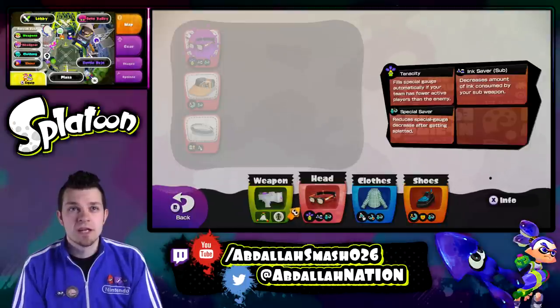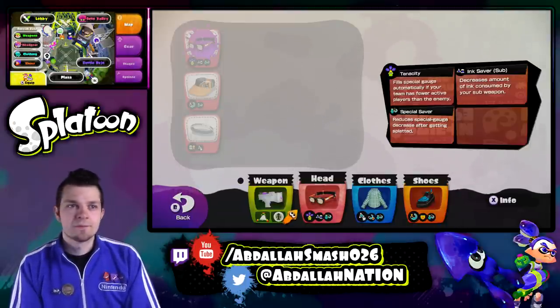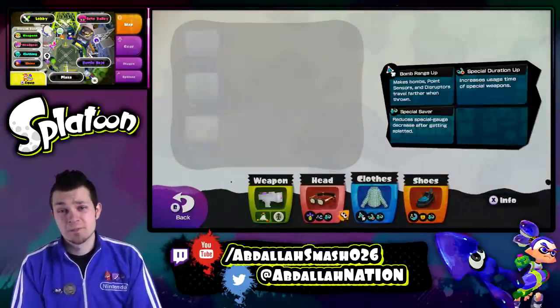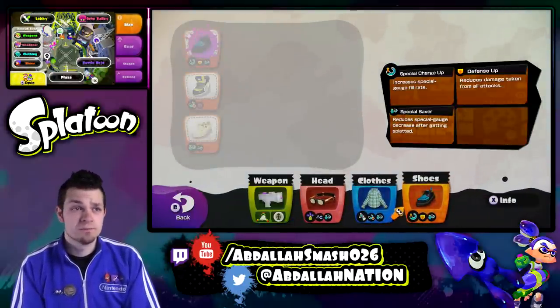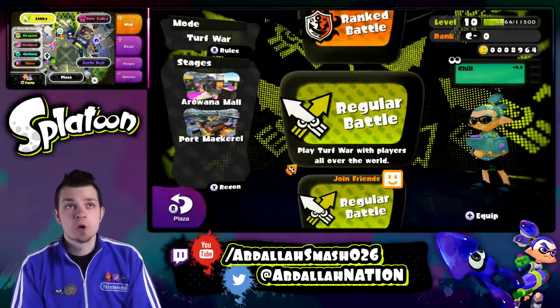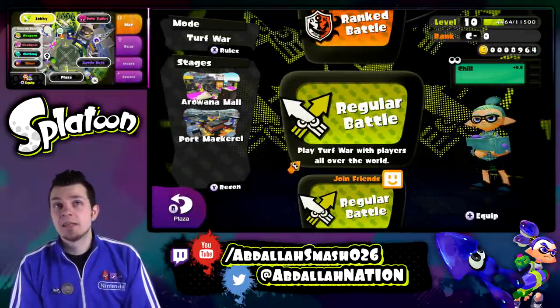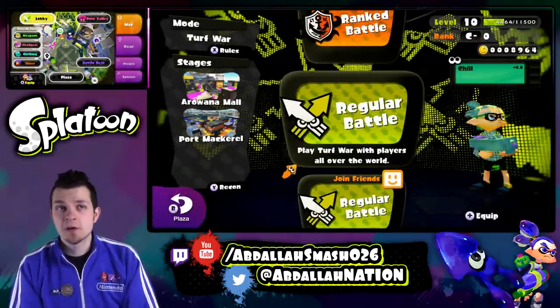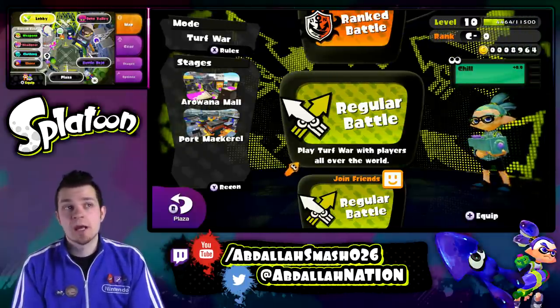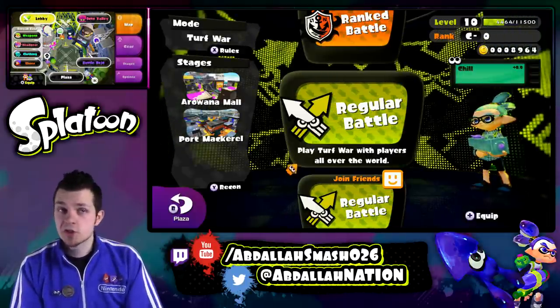Special saver is useful if you're going to get killed a lot. Unfortunately I couldn't choose what these abilities were, so I need to get myself some better gear. Let's jump on into it — this is going to be very fun. We're going to go to regular battle. I'm at level 10 right now; I haven't tried rank battle. I'm going to do that maybe once I rank up to level 20 or so. The stages are going to be Arowana Mall and Port Mackerel.